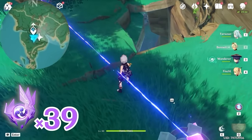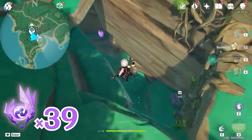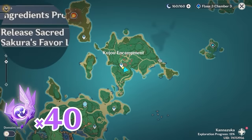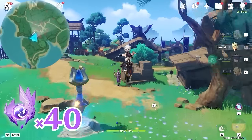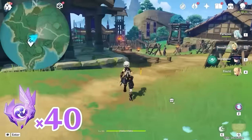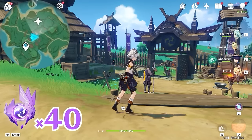After that, this passage will open, and inside there's an Electroculus. Then let's teleport back. Let's head towards northeast, upper right on the minimap, and follow this path. This one is inside the Watchtower.